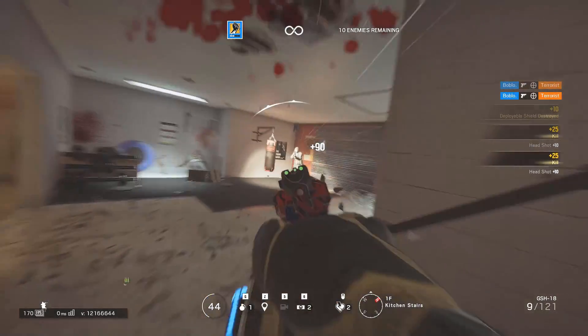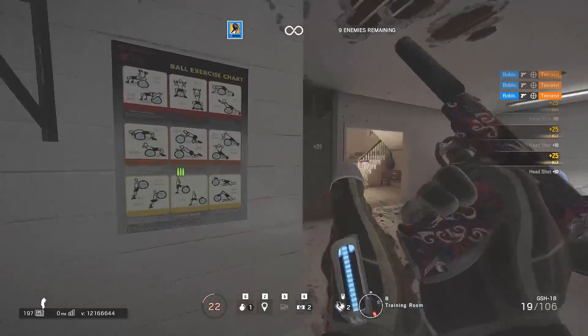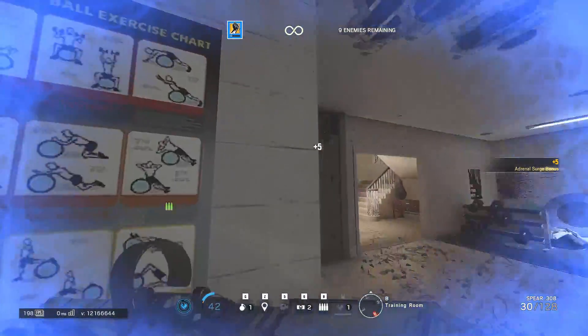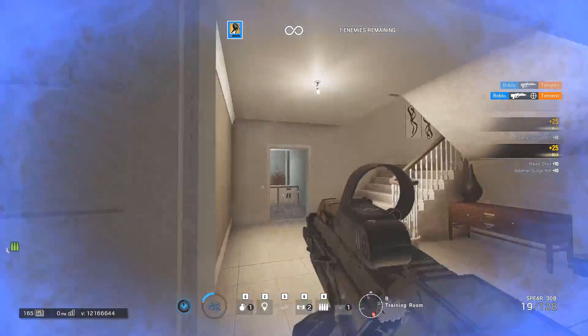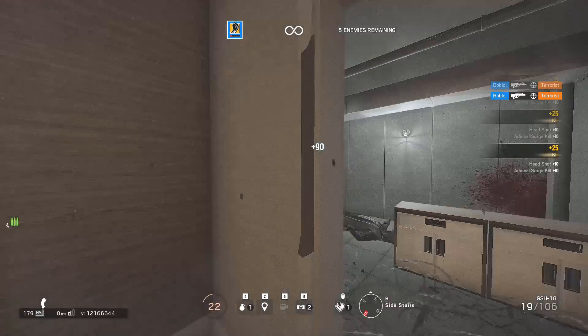In Kix's video he used the multiplier 0.00223. Using this will be slightly different than 0.002, but it really doesn't matter — to emphasize, it does not matter. The point is: add another zero to the right of the decimal and you'll be good to go, and you'll be able to fine-tune your sensitivity as a result.